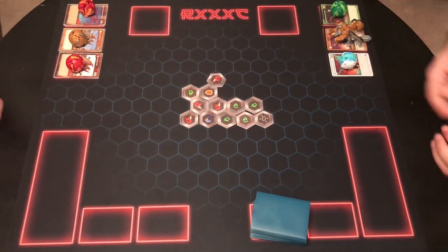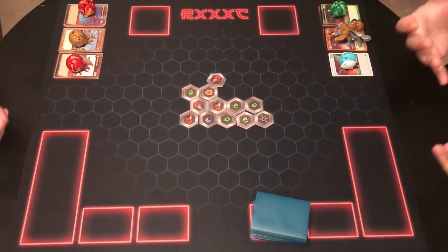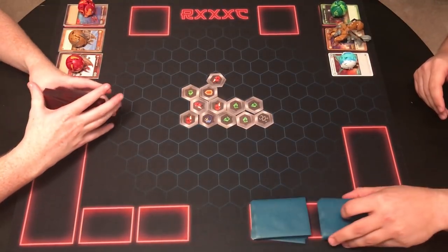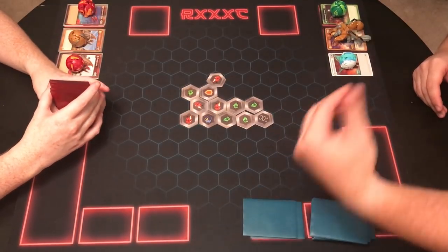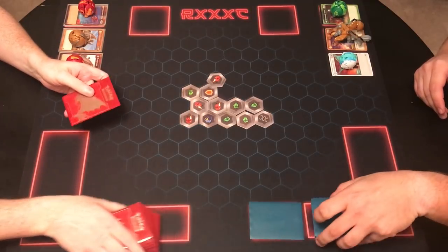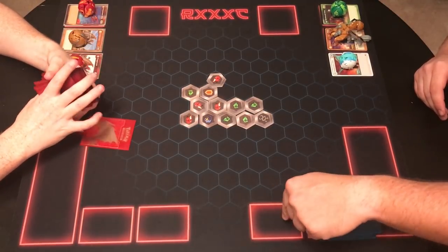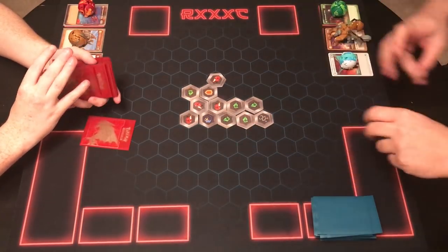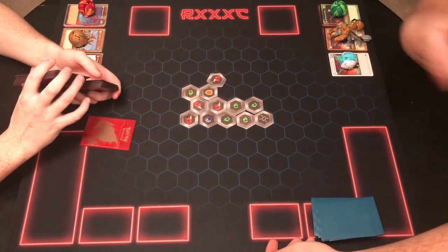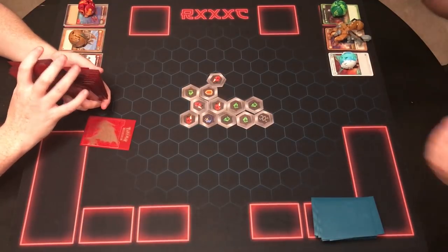I noticed we didn't explain how to win the game. As you take damage, you remove cards from your deck. You win when you bring your opponent down to zero cards and then deal one more point of damage. If they have one card left and take one damage, they don't lose — they just don't get to draw next turn. Once they're at zero cards and take any damage, they flip their zero and lose the game.